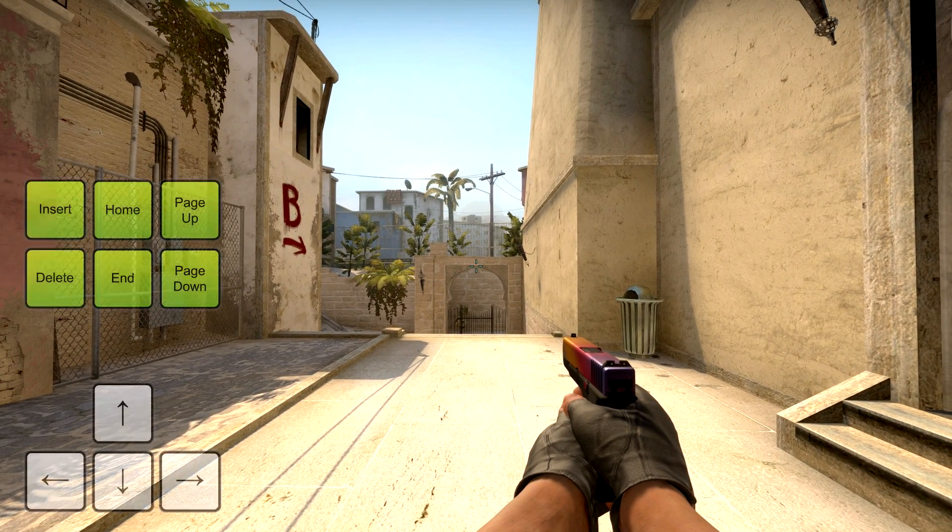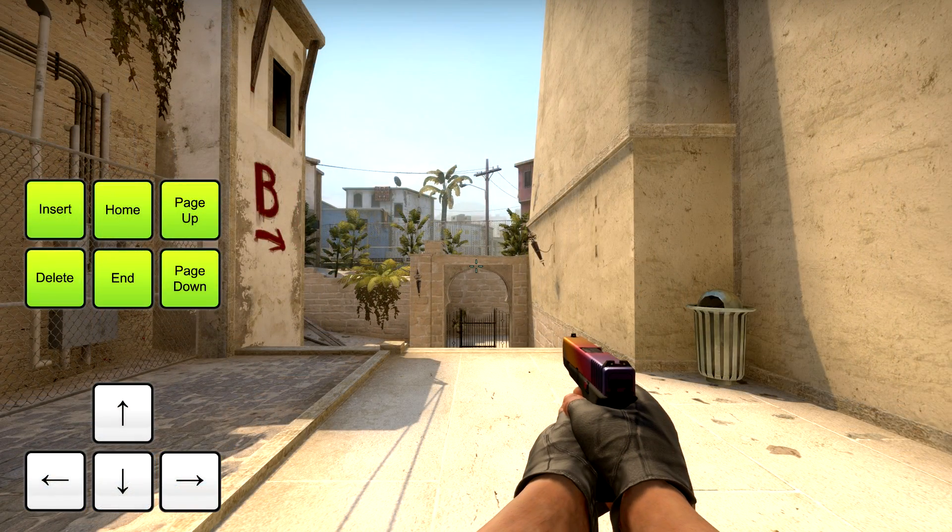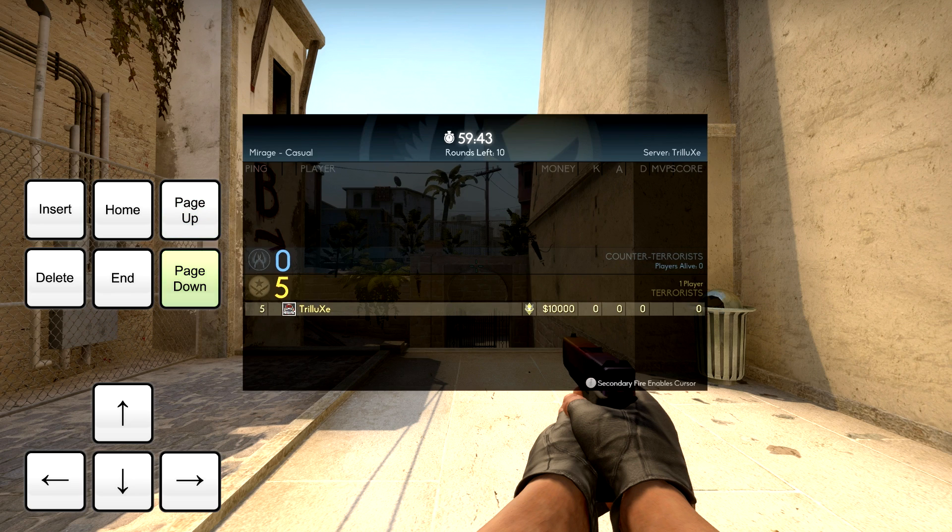The keys you want to use are the six keys that you can find above the arrow keys on your keyboard. Let's first look at the Page Up and Page Down keys. The Page Up key is used to spawn a bot on the terrorist side, and the Page Down key to spawn a bot on the counter-terrorist side. In my case I'm on the terrorist side, so I want to press the Page Up key to spawn a bot on my team.